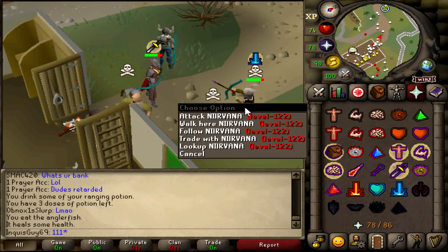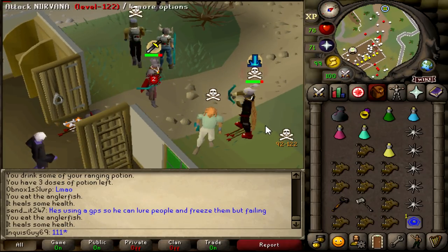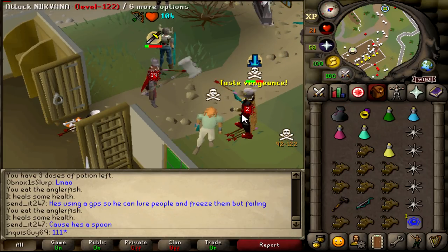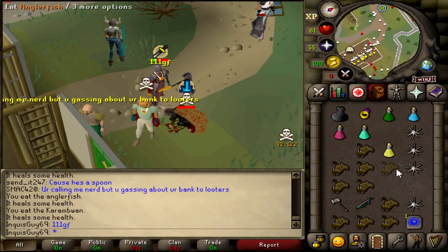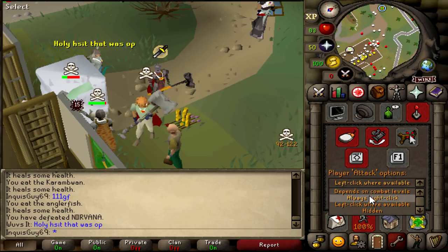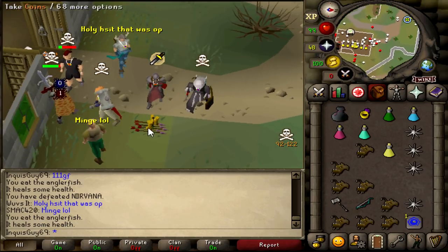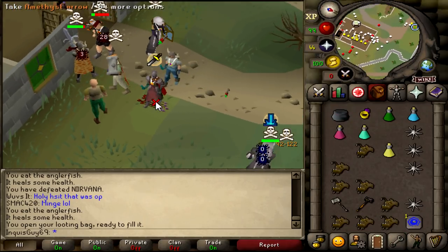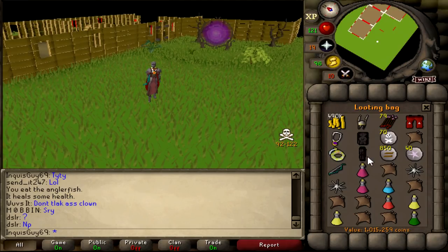This guy won't stop rushing me, he's 122 combat, literally a max main, and I'm 30 defense and he just wants to keep hitting me. He's dead, we got him. Holy shit that was OP. Let's pick up all your loot - good fight man, that's one mil loot off of him.